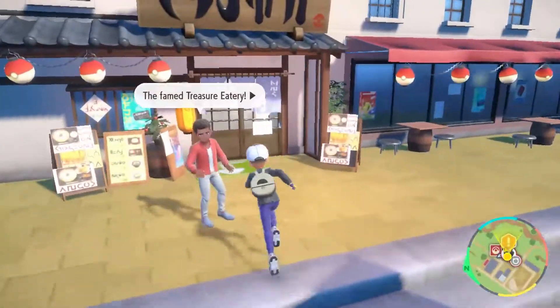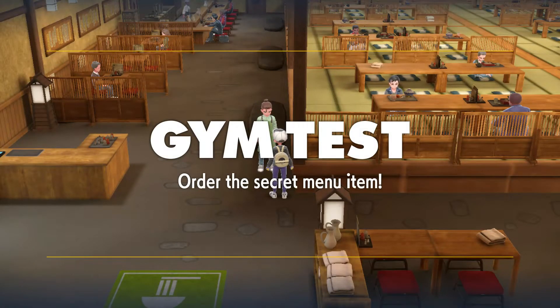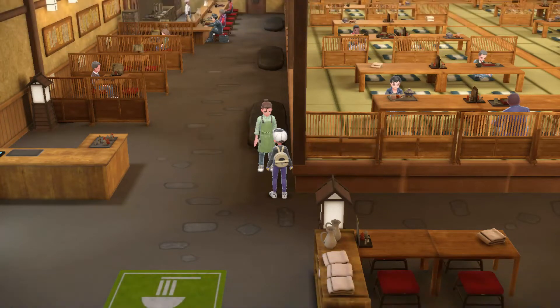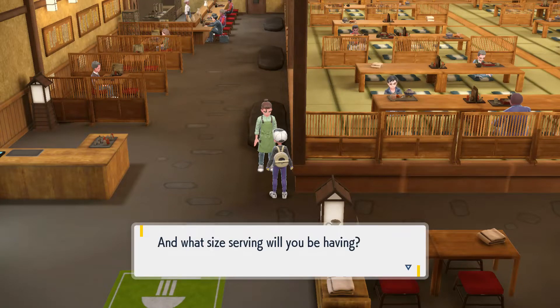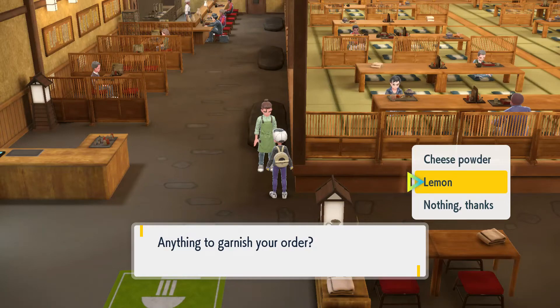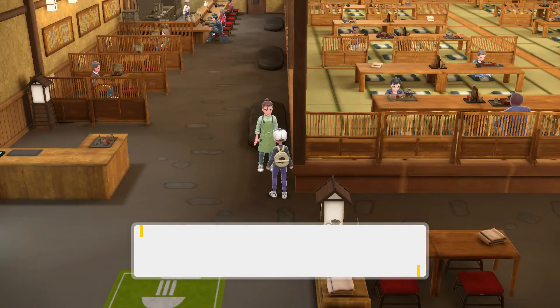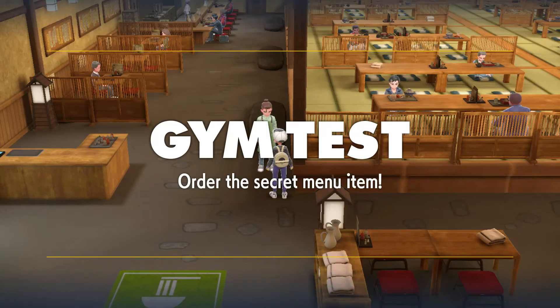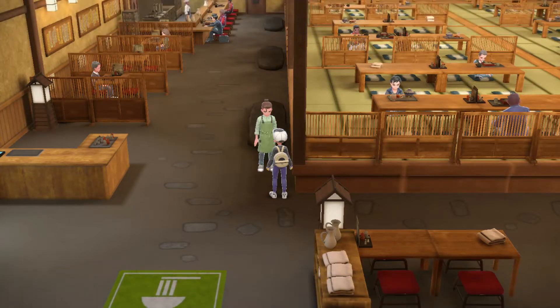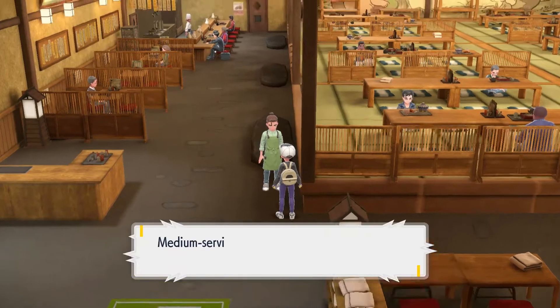Just brute force it at this point now that I know most of them. So it's grilled rice balls, medium, Fire Blast. Oh no, the Garnish - Cheese Powder. Let's try it one more time. Now I can brute force it - it's just two more answers. Fire Blast. Lemon. Let's see if I was right. Okay, that was it! Maybe I subconsciously knew it was Lemon - did they tell me it was Lemon?